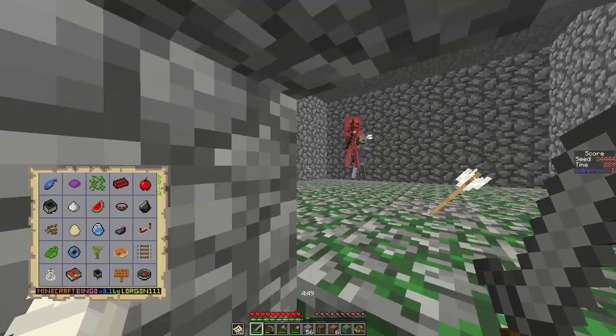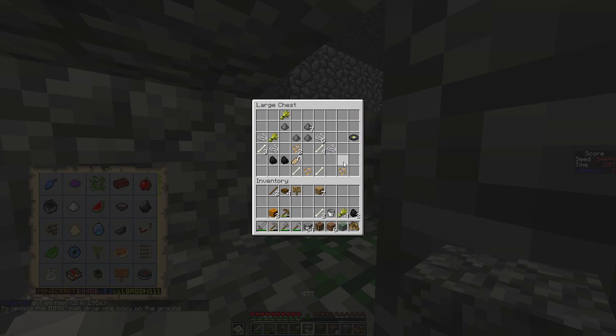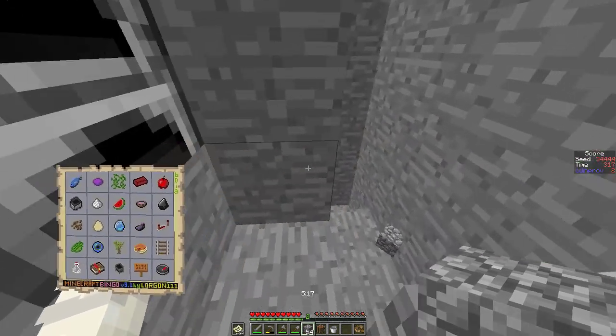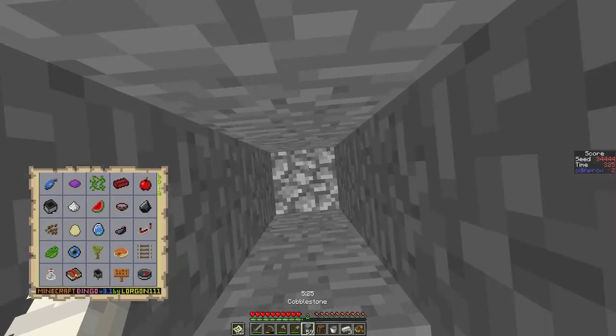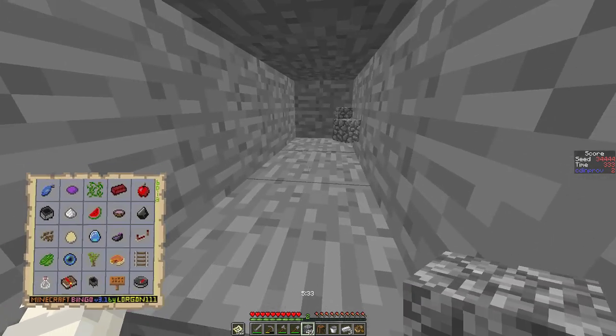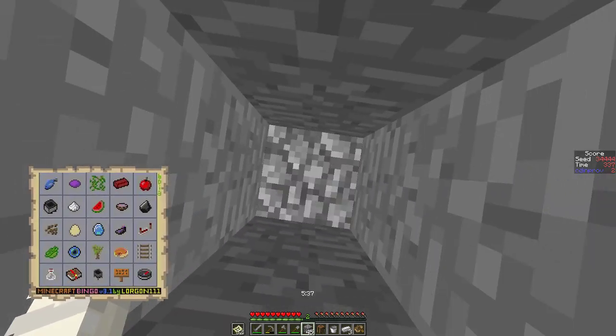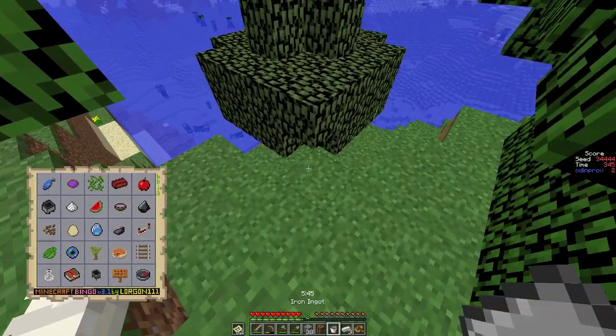There is a chest! We're going to loot it: a bucket, beetroot soup — is that on the card? I don't see it. We'll take the gunpowder even though it's apparently not needed, and there's coal. We'll double-check that beetroot stew is not a thing. There's some iron in there but I don't think it's worth going after the skeletons for the rest. So we're heading back up — that was not too shabby.